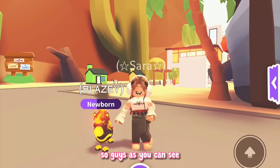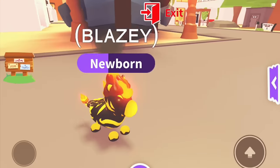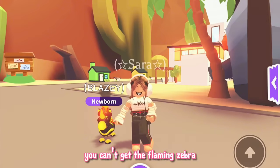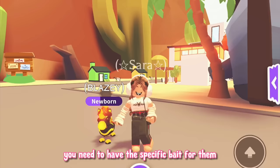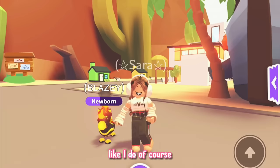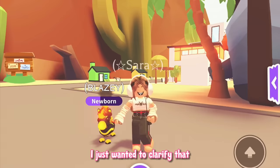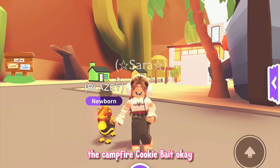As you can see I have my flaming zebra next to me — isn't he adorable? He's literally on fire! I'd just like to mention that you can't get the flaming zebra and ash zebra with the campfire cookie bait. You need to have the specific bait for them like I do. Of course these can only be obtained by trading now as the event to get them has ended. I just wanted to clarify that so you guys aren't trying to catch them with the campfire cookie bait.